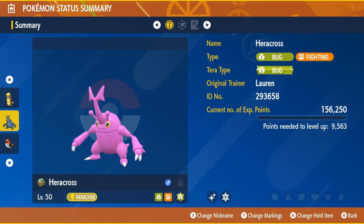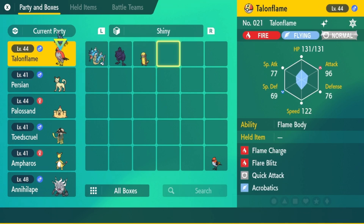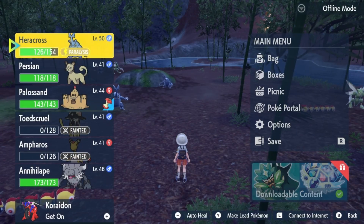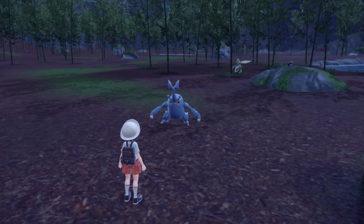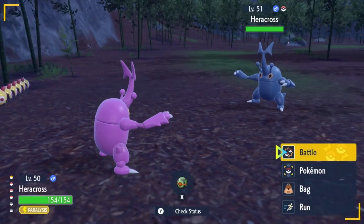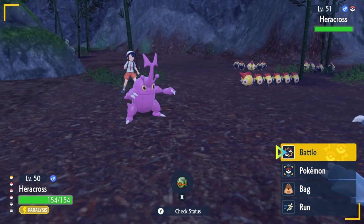Here it is. Minus attack — I think that's Bold. And it doesn't have a mark. I might use a mint on this. Let's send it out against a regular Heracross. Can't even see it from the back. That is an amazing shiny — this will be a very, very good team member.